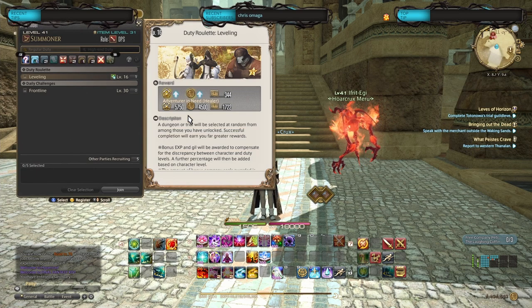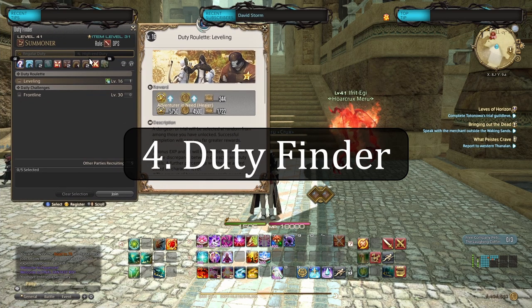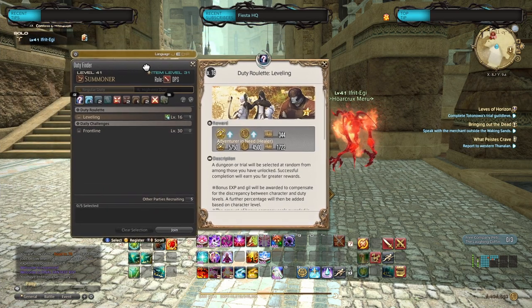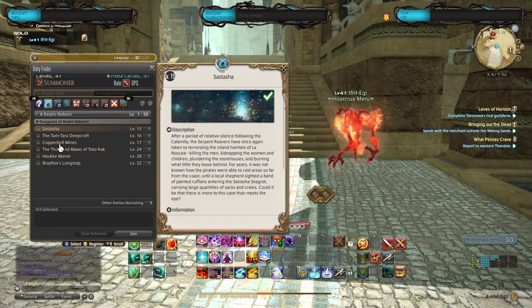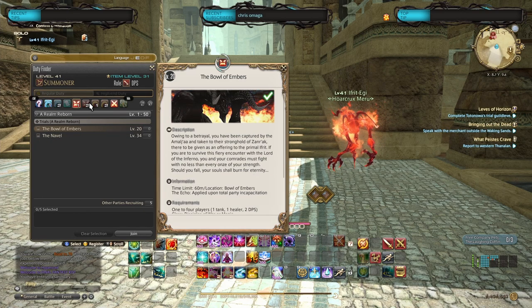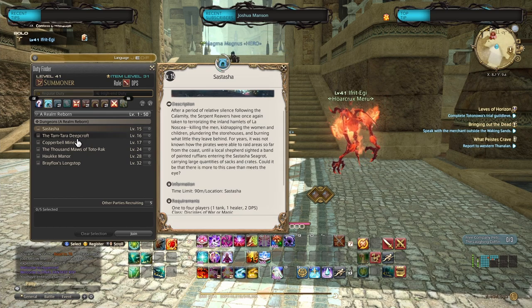Tip number four is utilizing the duty finder. If you're new to the game it's kind of confusing — there's a lot of tips the game gives you and it doesn't really go too far into detail. But when I'm having a hard time finding something to do and just bored of the main quests, I always go to the duty finder. This is where all your dungeons are if you unlock them, where your PvP is, your quote-unquote raids. There's always stuff to do here and they typically give you a metric ton of EXP. What I've been doing is doing the main scenario quests while I have my dungeon queue up, because since I'm DPS I pretty much have my queue for dungeons up 100% of the time. The amount of EXP you get in dungeons is absolutely ridiculous.